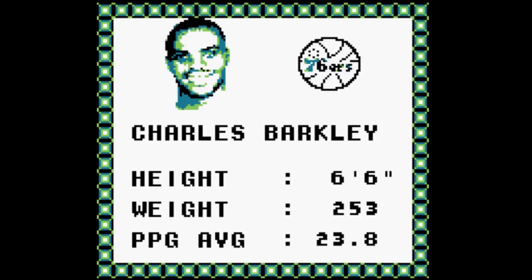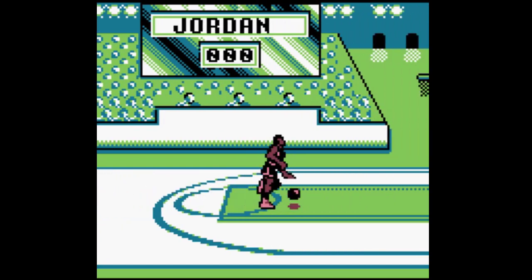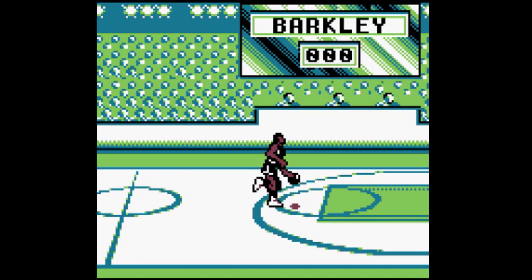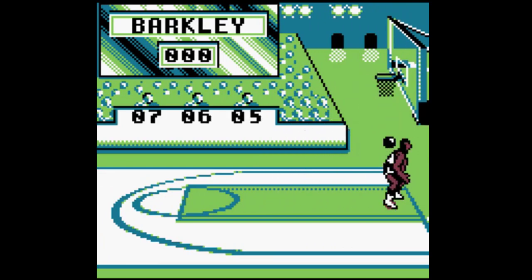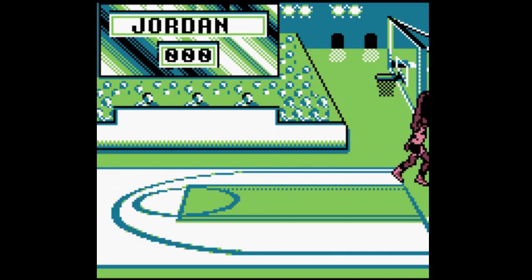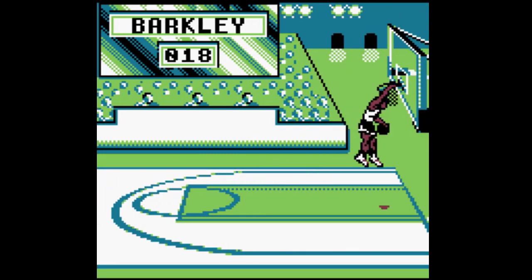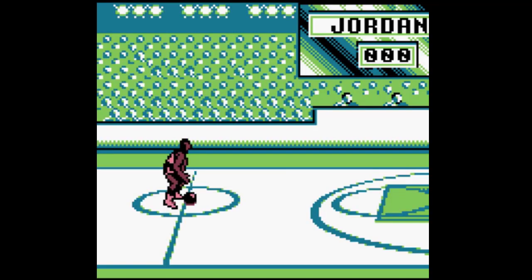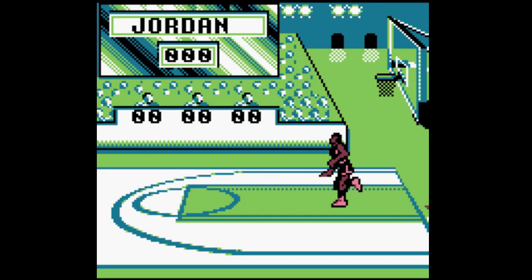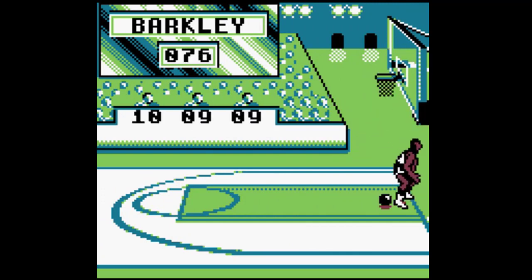Voy a fallar todos los mates. Simplemente elegimos entre seis mates, vamos avanzando y tenemos que darle una vez para saltar y otra vez para que vuelva a meterlo, pero voy a fallar estrepitosamente. Me van a dar cero en todas las puntuaciones. Mientras tanto, aquí Barclay se va a hacer unos mates muy simpáticos, tampoco es que le den la puntuación de la vida, pero me va a servir de sobra. Vuelvo a intentarlo, aquí es que he saltado muy pronto. Barclay se marca un 360, precioso, le cascan tres dieces: 48 a cero. Así que nos vamos a olvidar de este minijuego. Barclay nos hace otra preciosidad y nos pega la paliza de la duda.